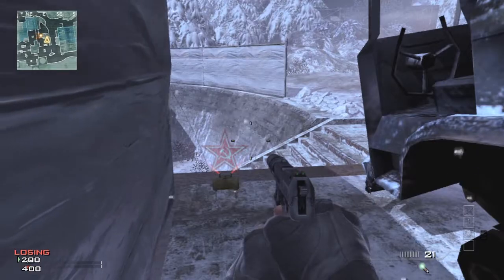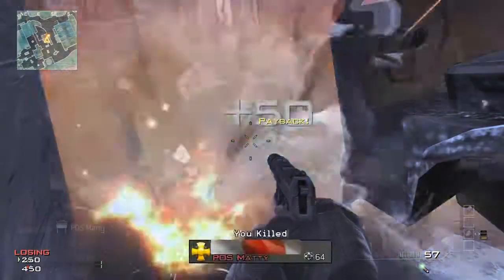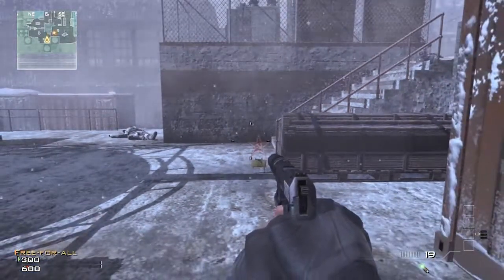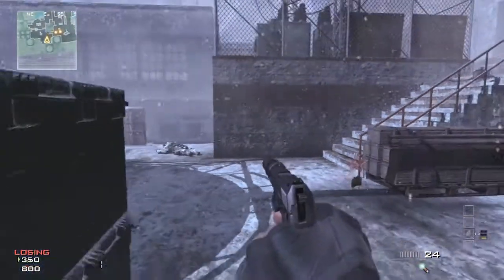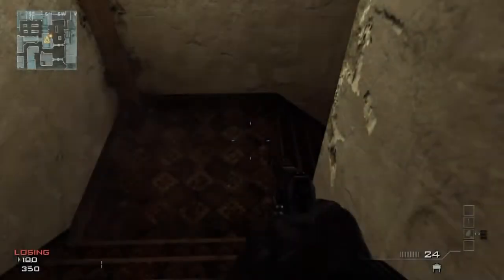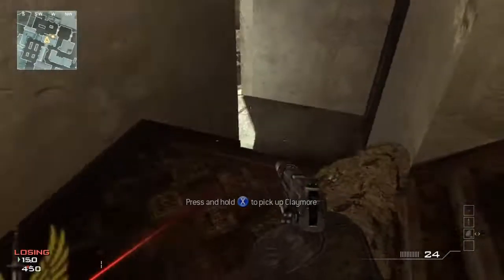The enemy can easily run past this Claymore. For a greater chance of killing the enemy, plant your Claymore at an angle like the one shown in the video. To increase the chances of killing the enemy, plant your Claymore at an angle. The enemy can easily run past a poorly placed Claymore, so plant yours at an angle like shown in the video.